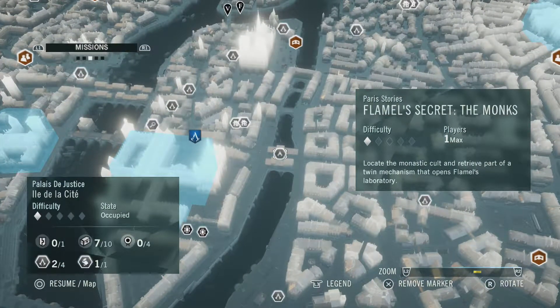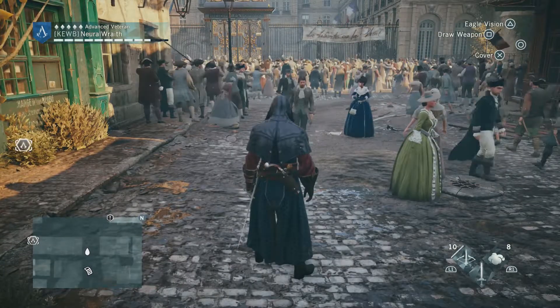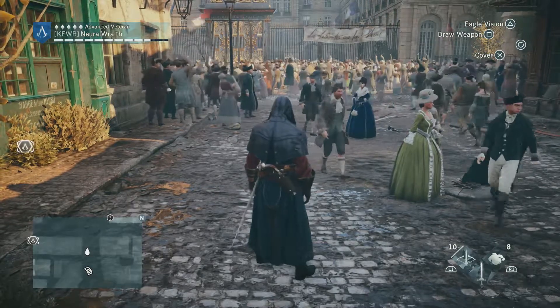Locate the monastic cult and retrieve part of a twin mechanism that opens Flamel's lever-tree. That's a three-part thing. So we're going to stop here now I know that it does what it does. When I get back we'll be doing all of the Flamel's thing, and I'll see you in a bit.